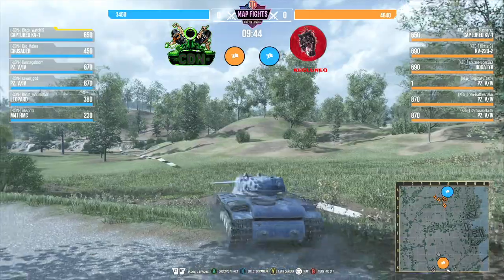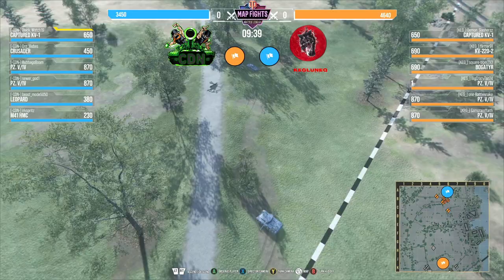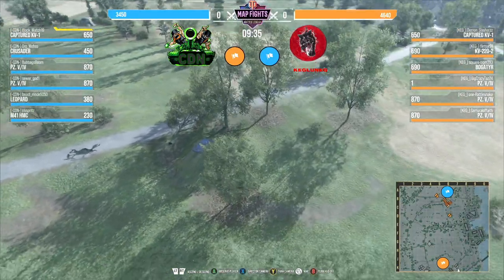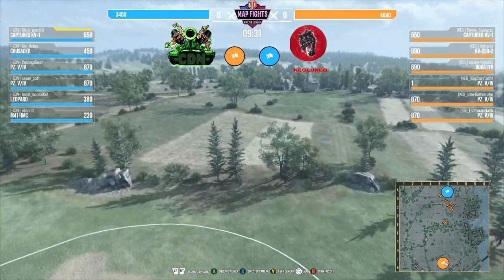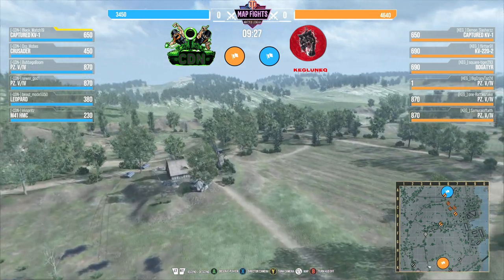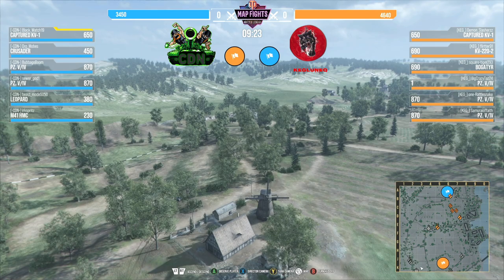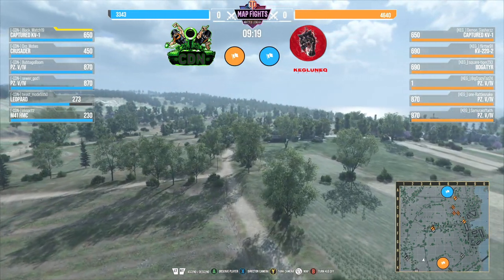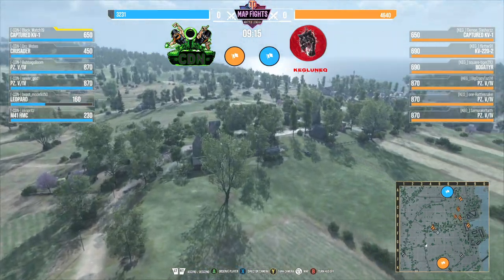Let's take a look at CDN. Looks like the KV-1 is holding in the back. We have mediums up on the right side — looks like a Crusader, 450 hit points. They have two Panzer 5-4s heading up to the left side; they have a lot of speed so getting those guys up and left is going to be really nice. Up in mid, we already have some action — Beast mode is taking a couple of shots inside that Leopard right off the bat.